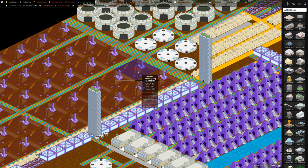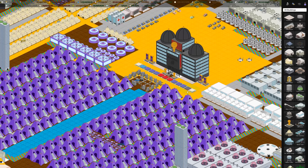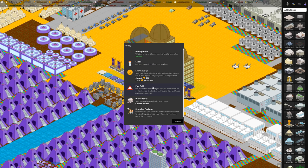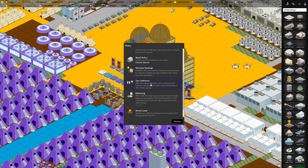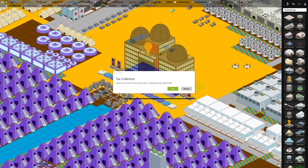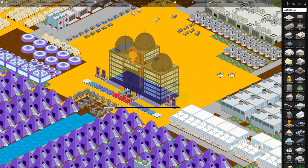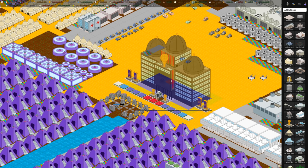Alien artifacts actually sell for usually a really good price, and you can generate those at the ultra-deep dig site or at the regular dig site. At number 3 is a thing I don't suggest you do very often, but you can do once in a while or in a pinch: tax your citizens, which you can do at the capitol building or from the consulate under policy — there's a tax collection option. It warns you before imposing a one-time tax, which would generate $9 million, but it makes your colonists unhappy and takes a quarter of their savings.